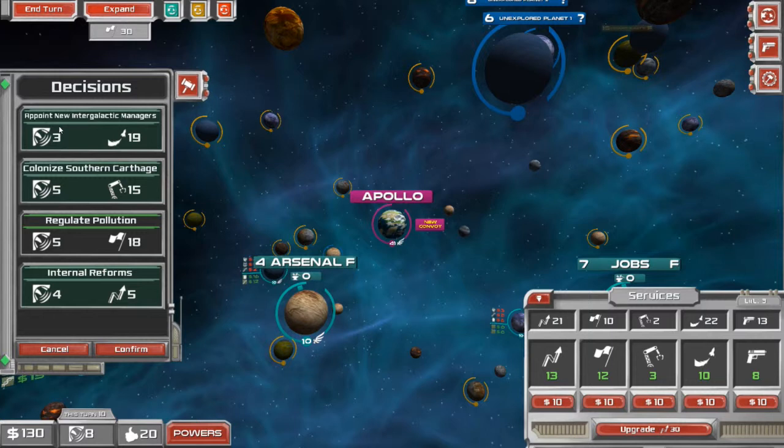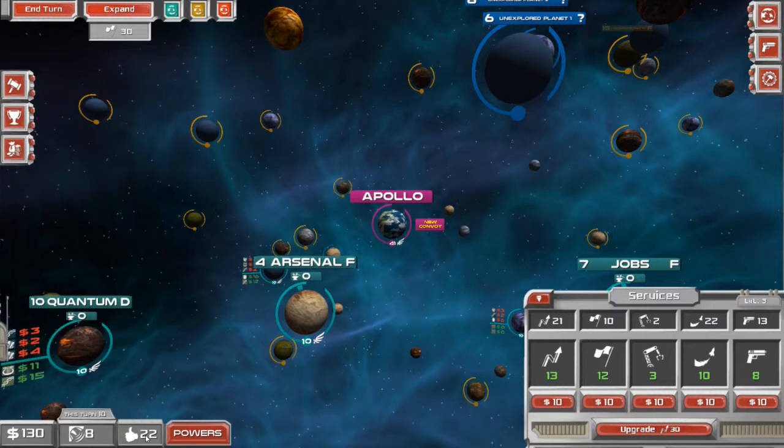Here's the most important thing: for every decision I make, my approval goes up by one. For every decision I fail to make, my approval rating goes down by one. I have made three decisions and have not made one decision, so my approval rating is actually only going to increase by two. As you can see right here, my approval rating has gone up by two.